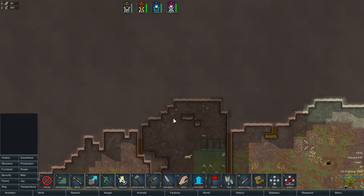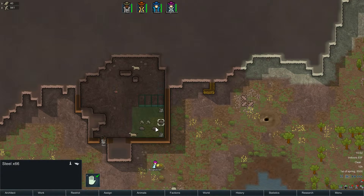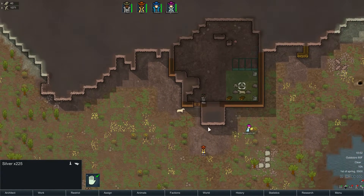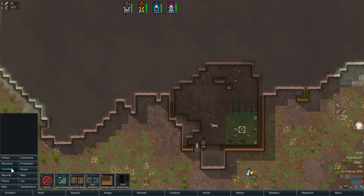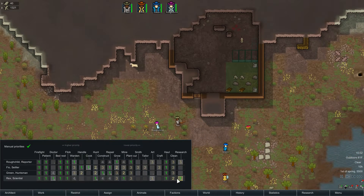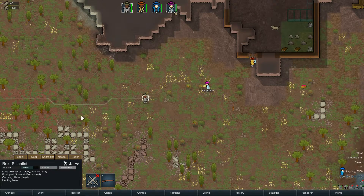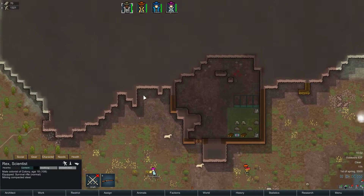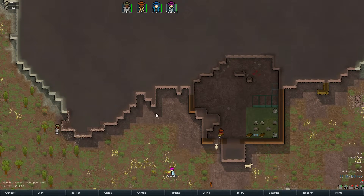Eventually we'll diversify our stockpiles quite a bit — we'll build a freezer and separate rooms for clothing, weapons, and raw materials. The danger of hunting inside like this is I could accidentally shoot somebody, but this guy has a good shooting rating so I'm not worried. We got the rabbit. You can see splattered blood — hopefully the cleaner gets to that soon. Note: you have to butcher the rabbit before you can get the raw meat.